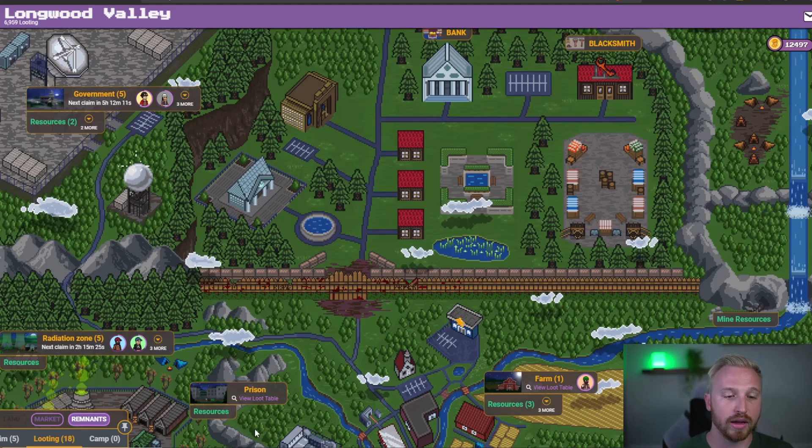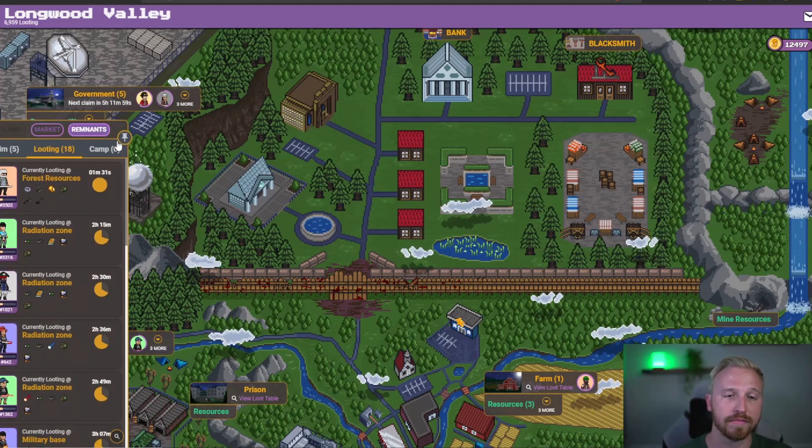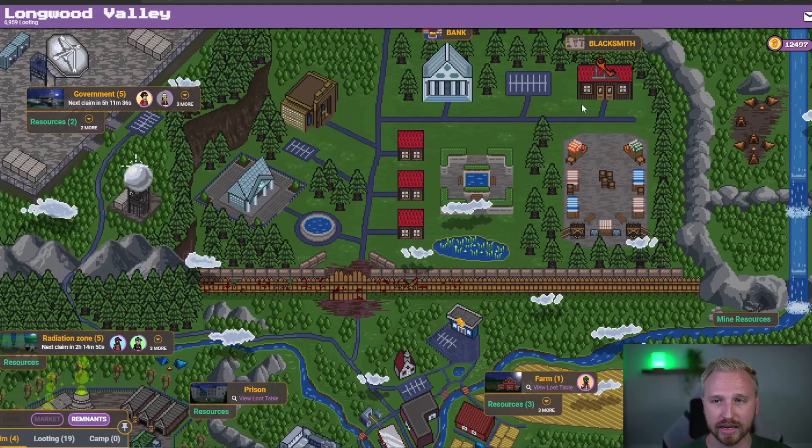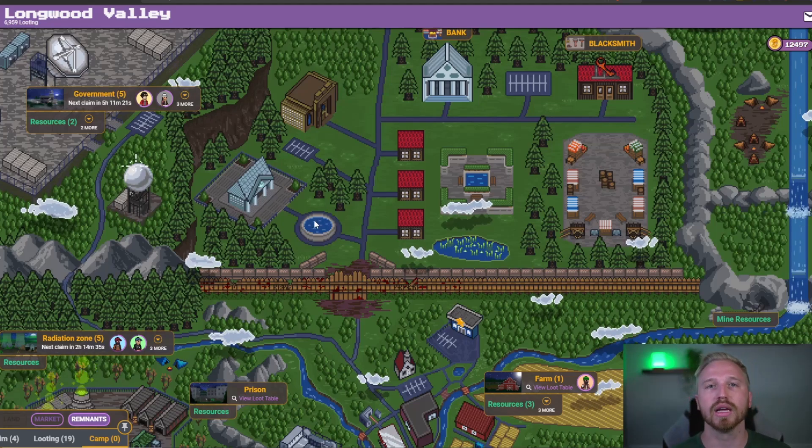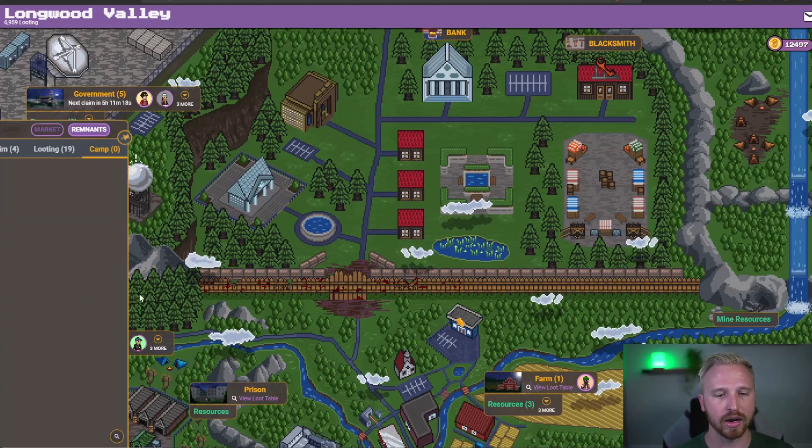If you're looking at the bottom left, this is where you'll spend a majority of your time — making sure your Remnants are out on loot trips, seeing how long they have on trips, and claiming any loot. I'm going to go ahead and pin this. If you're on desktop, I always recommend pinning it. On mobile, that's kind of how they allow you to make the most of your space. If I have the blacksmith open, you can see it closes out that tab. It's really nice to have that pinned when managing inventory or seeing who has what.